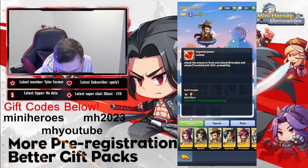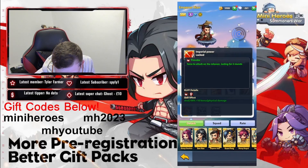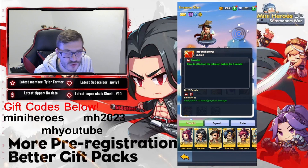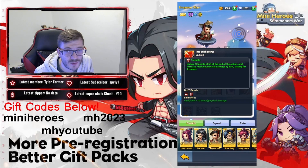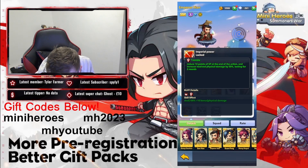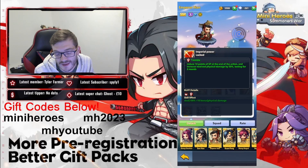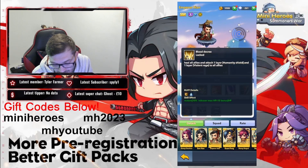Looking at his skills — his basic attack always hits the front and applies Provoke and Tremble. Provoke forces the attacked enemy to target him for two rounds. Tremble reduces 10 points of SP, which is your energy or rage meter for activating ultimate abilities. It also increases the physical damage dealt by 50%, which is a really cool basic attack.